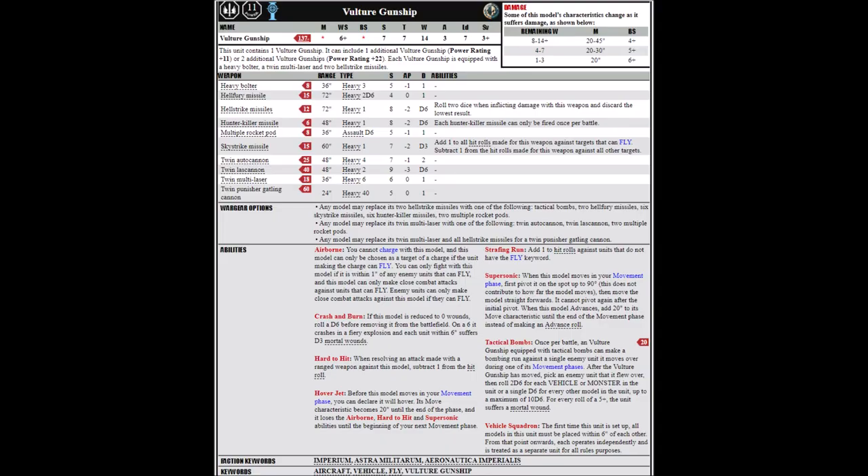The Vulture, on the other hand, is a bit more interesting. It's got a whole raft of different options on the same platform — the iconic twin Punisher Cannons for 205 points with a Heavy Bolter, or it can pack a twin Multi-Melta and two Hellstrike Missiles, then swap those out for a flexible array of armaments including tactical bombs, two Hellfury Missiles, six Skystrike Missiles, six Hunter Killer Missiles, or two Multiple Rocket Pods. The Multi-Lasers can be traded out for a twin Autocannon, twin Lascannon, or two Multiple Rocket Pods. The Vulture has a Strafing Run rule adding one to hit rolls against targets that don't fly, meaning it hits on fours when moving and threes when stationary.